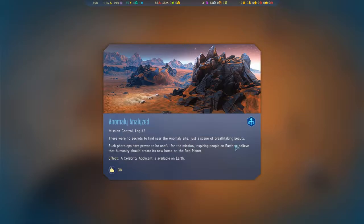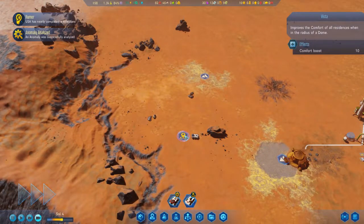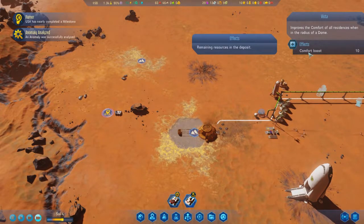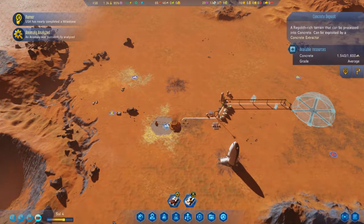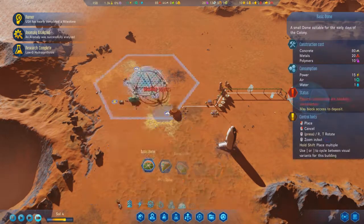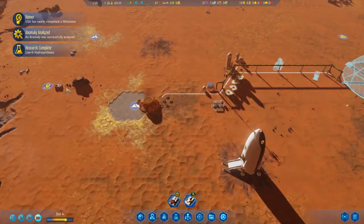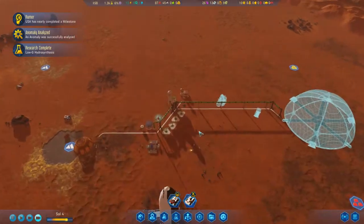There are no secrets to find near the anomaly site, just a breathtaking beauty. The celebrity applicant is now available on Earth. Plus, this also created a vista, so any dome built with this within its radius will boost the comfort of all residences in that dome. The problem is I've got all these concrete deposits near here, so it's going to be a little hard to take advantage of that low-G hydrosynthesis — I should be able to build polymer factories and fuel refineries.